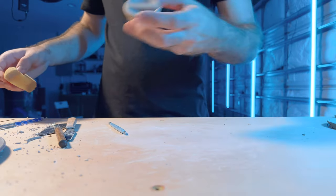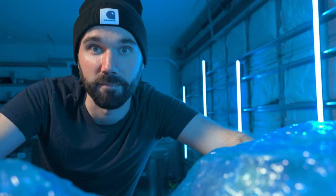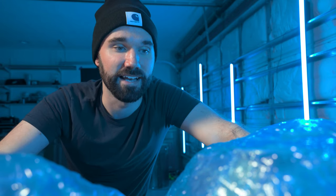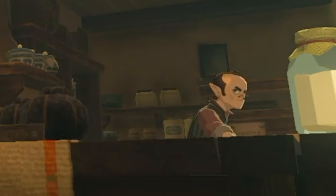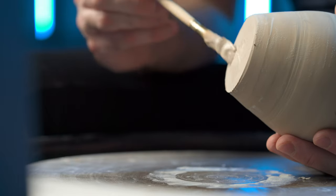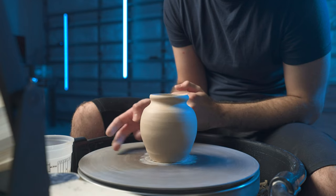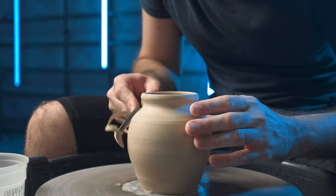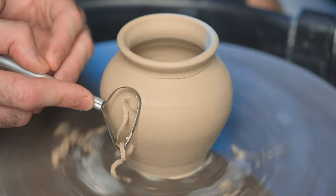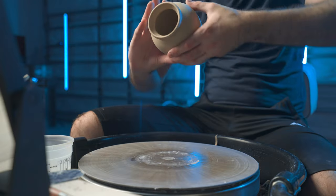Next is the part I dread the most: trimming. You're basically pressing a knife edge into your pot while it's spinning. At least one pot usually goes flying across the room, but we're going to do our best. Adding some slip to the bottom will help it stick to the wheel bat. I'll know the pot is ready to trim when the trimmings come off in nice long shapes. Trimming finalizes the shape and silhouette of the pot — it's scary but also the most satisfying.